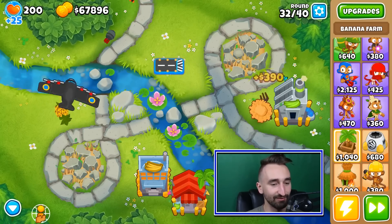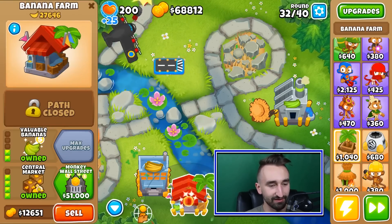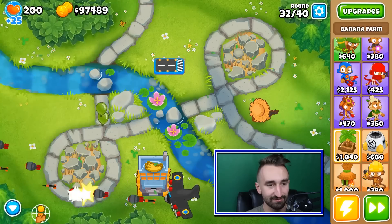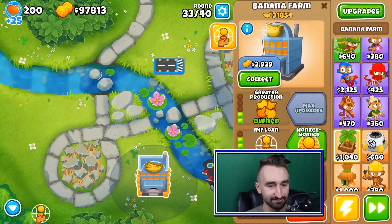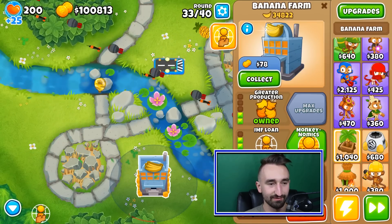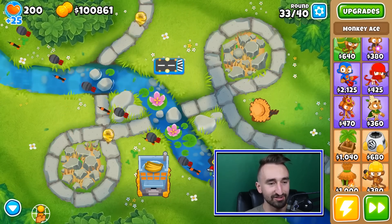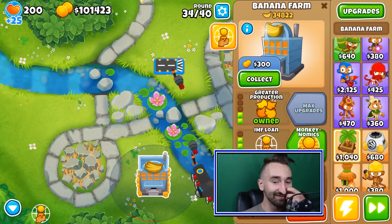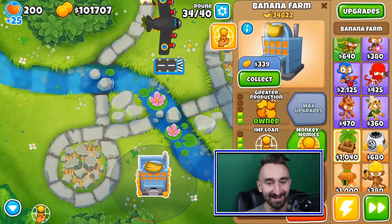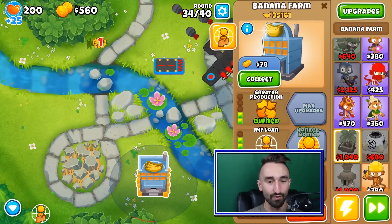Technically speaking, we might actually already be at the golden point. Let me see — sell that, sell that. We don't even need to borrow the money. We can just put ourselves directly on the point in pretty much one round exactly. We're literally about to get it here. This is it, everyone — the moment we've all been waiting for. Boom. The Flying Fortress.